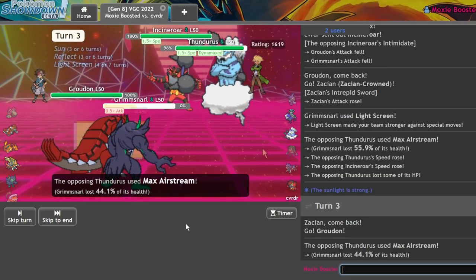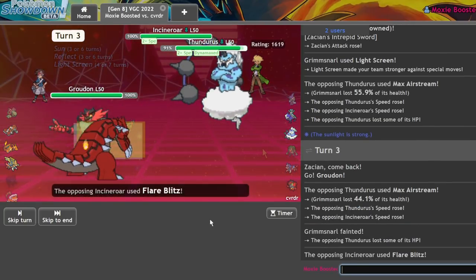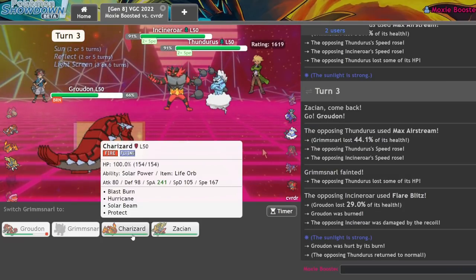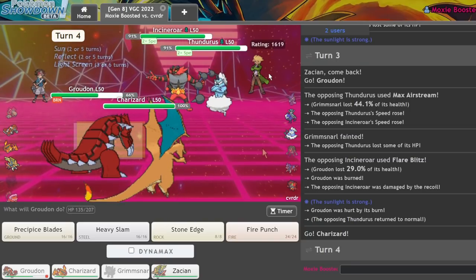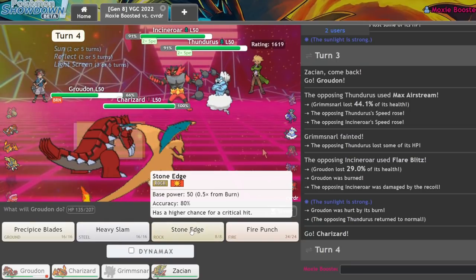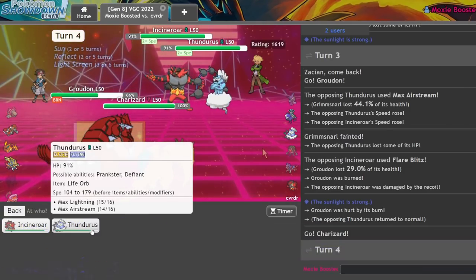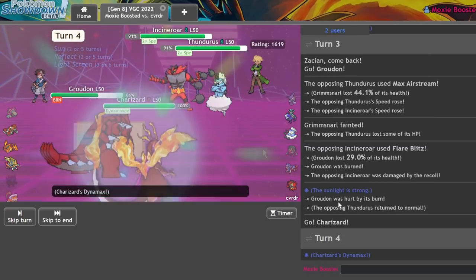They go for Airstream into Grimmsnarl — that will knock me out. They go for Flare Blitz, it doesn't do too much. Come on, we're really going to get burned there? That's a little annoying. I'm not terribly concerned with Thundurus anymore. We should be able to do this — going for Stone Edge into it as well as Max Airstream, that should handle it. But I got burned off the Flare Blitz.